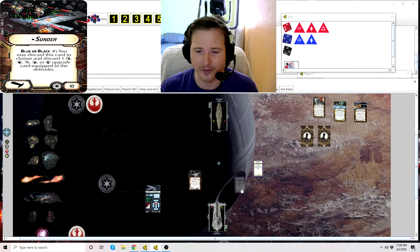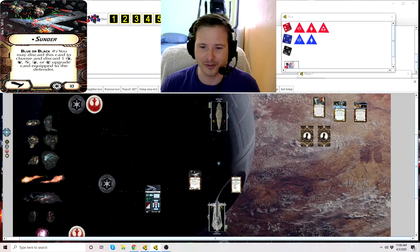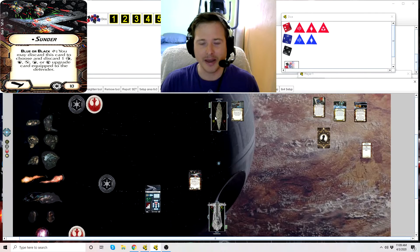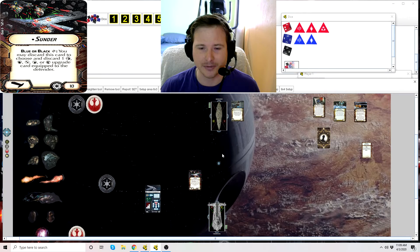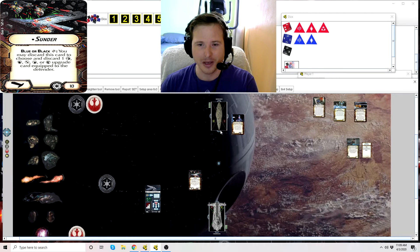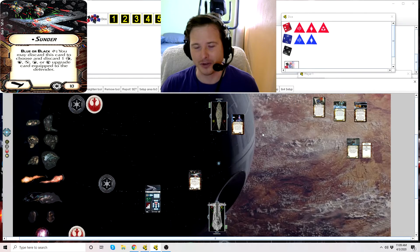What if you have the face-up damage card Target Disruptor, which reads: while attacking, you cannot resolve critical effects? Well, Sunder is a critical effect, so if you have that damage card you won't be able to resolve Sunder — so don't get that card. Let's talk about Damage Control Officer. If this MC-80 was equipped with Damage Control Officer and that MC-80 used Contain, it would be able to stop Sunder from resolving, because Contain prevents any critical effects from being resolved, which includes Sunder. Last but not least, there's Commander Grent. If it was equipped with Commander Grent, while defending, the attacker cannot resolve critical effects after the defending ship performs an attack to discard this card. So pretty much until this MC-80 makes an attack against the ship, it's immune to all critical effects — not even the standard one. You can't do any critical effects on it.